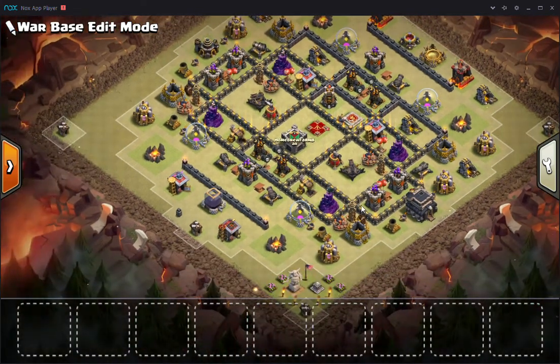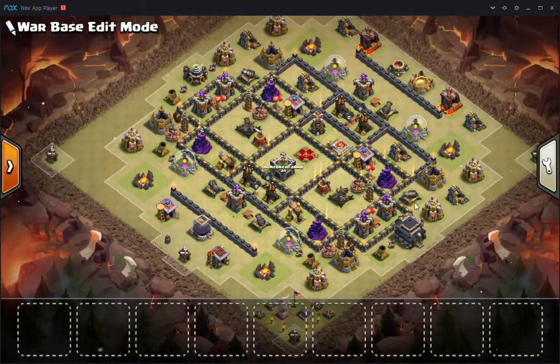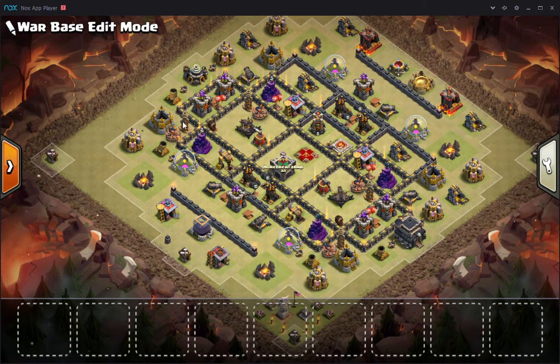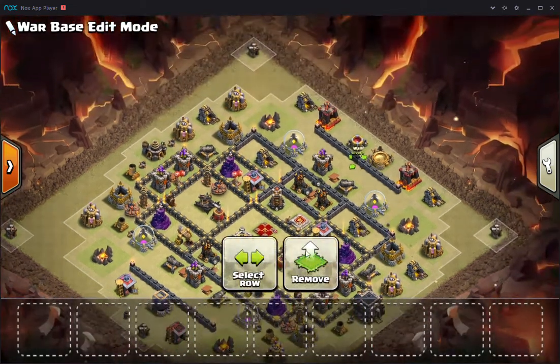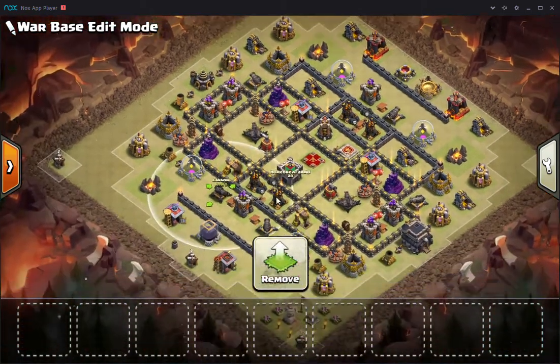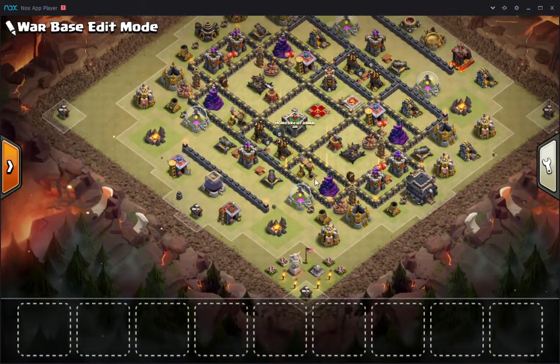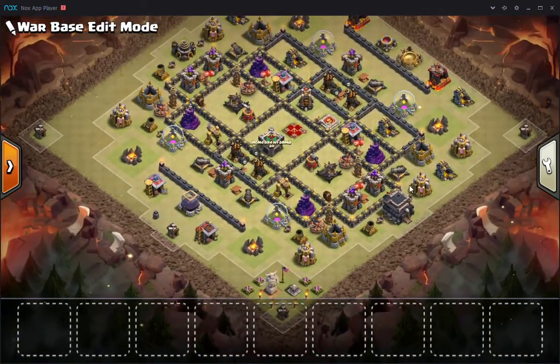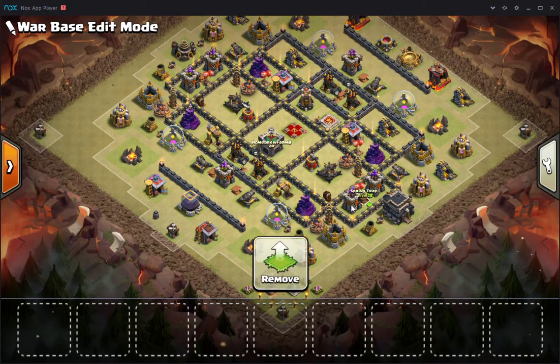But without further ado, here's the base. This bass is kind of meant to mess up pathing, as is like any base, because honestly Tunnel 9 is just kind of broken. Regardless, the entries are very hard with these walls basically protecting the point defense here — archer tower, cannon, cannon, archer tower, cannon — from being directly targeted by wizards. And it's very difficult to make a funnel, also because of the golem pathing. This cannon here is going to draw the golem into very high DPS here.